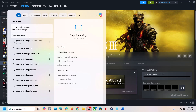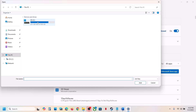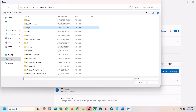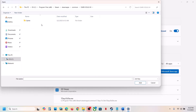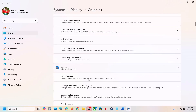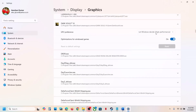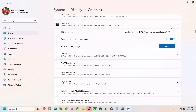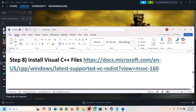The next step is to run the game on the dedicated graphics card. Type 'Graphics Settings' in the Windows search box, click Graphics Settings, then click 'Add Desktop App'. Go to the game installation folder, open the game folder, select the game exe file, and click Add. Once the game appears in the list, click on it and set the GPU Preference to High Performance, selecting your dedicated graphics card. Then launch the game.